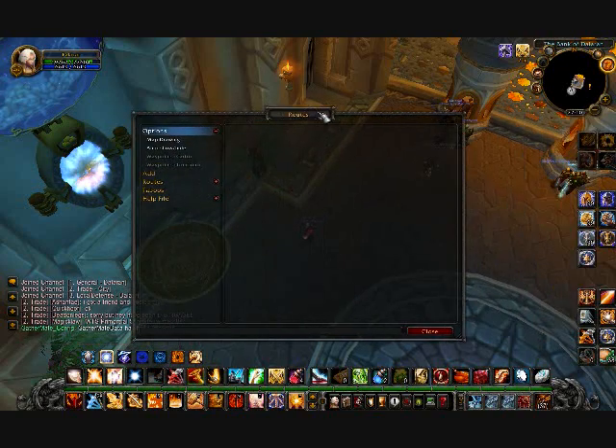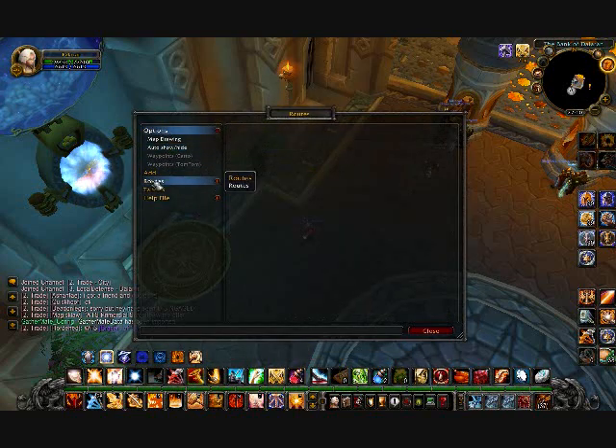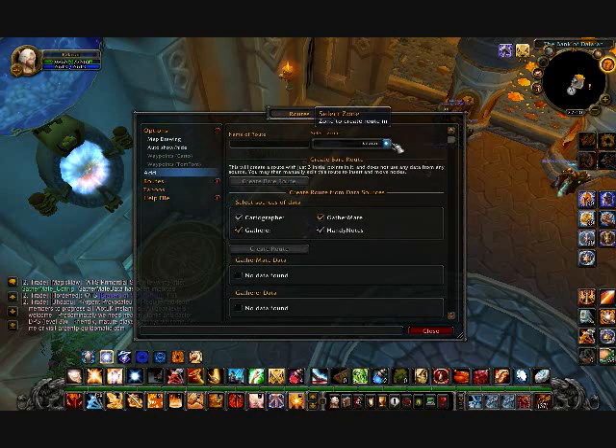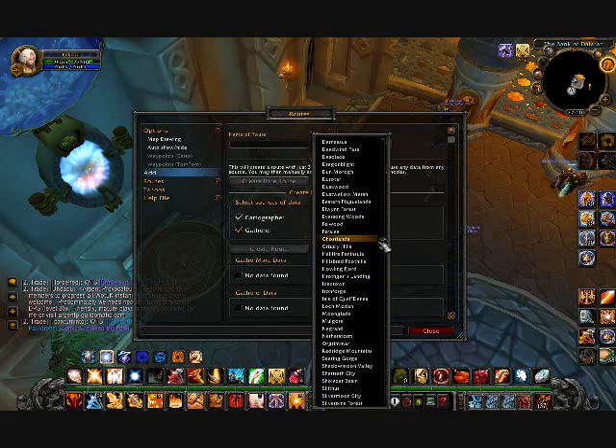This screen will pop up — you don't have to do anything here. Just go to Edit and select the place where you want to do mining, the zone you want to farm.